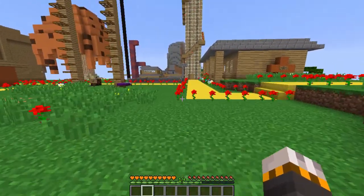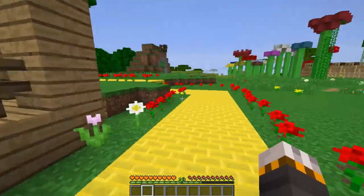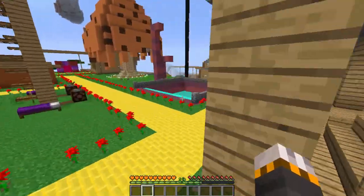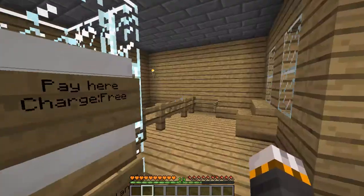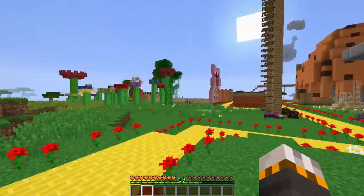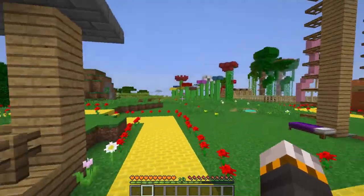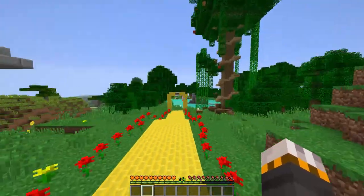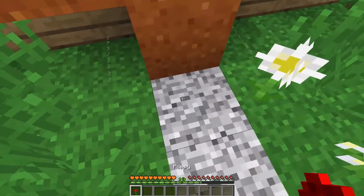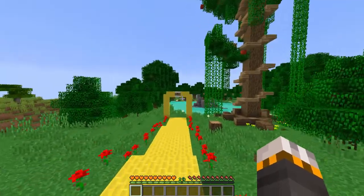Oh, sad news — very sad news. Eric the sheep. There was an incident with a creeper. He was very brave, but he's gone now — he passed away. There was a big explosion that blew up half this place. He tried to take the creeper down, but the creeper was already halfway exploded. Eric, you will be missed. Here's a rose — well, it's a re-textured poppy — but here's a rose for you there.